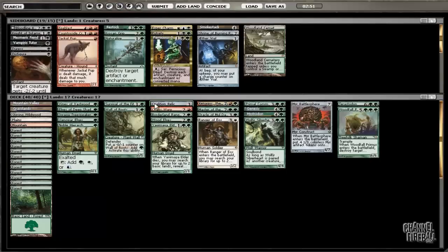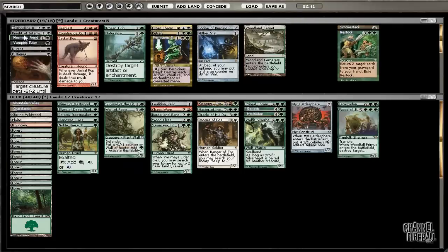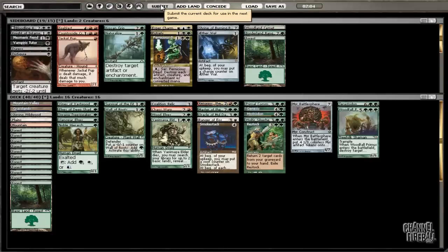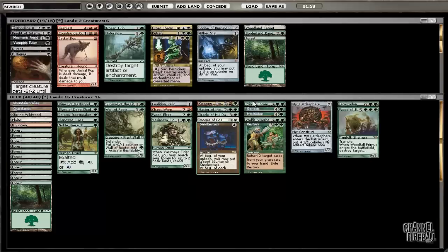Well, I think we can probably cut — we can add these. We'll probably cut a land and something else. Land and Borderland Ranger — is that what we're going to cut? I think we'll try that. Cut Chaos Corp — sort of my go-to for creature removal though. So I'm going to try that.